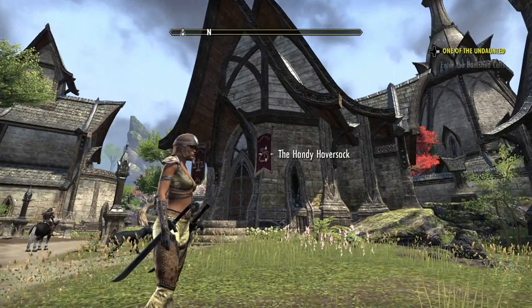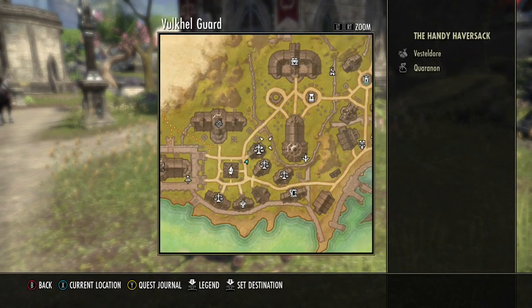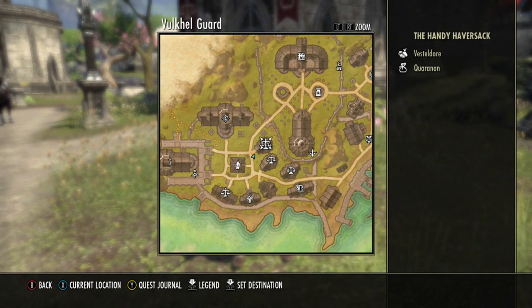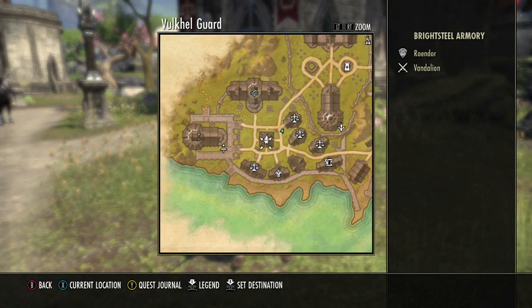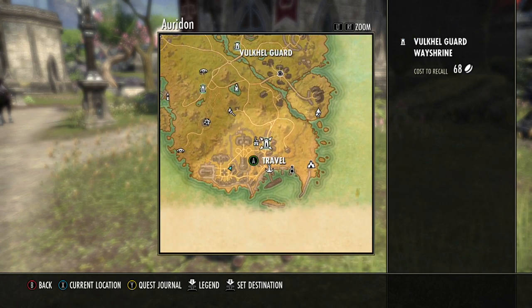There is this place called the Handy Haversack. If I show you the map, this is obviously the Elder Merry Dominion starting zone. We've got two places there — the Handy Haversack — and in there the Handy Haversack has Bestaldor and Kurararun. And this is in the main city where you start, Vulcal Guard.